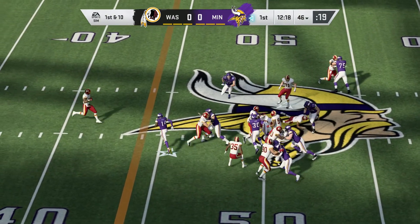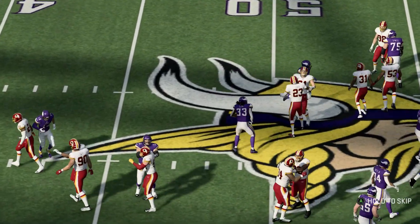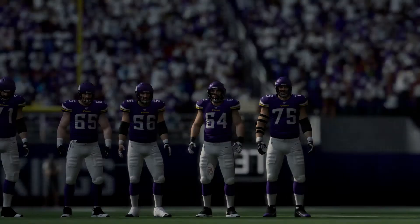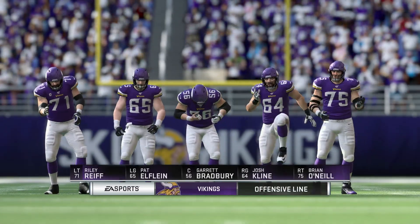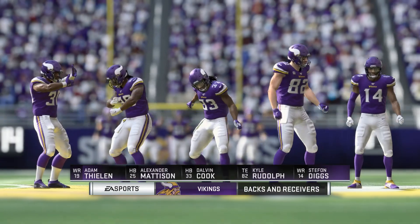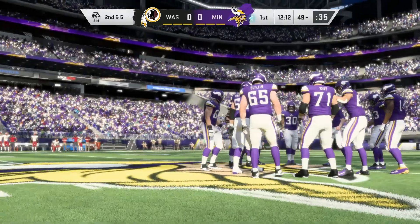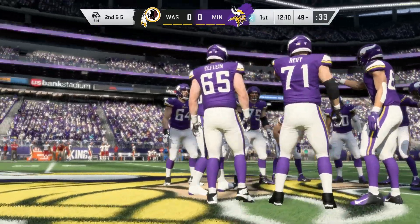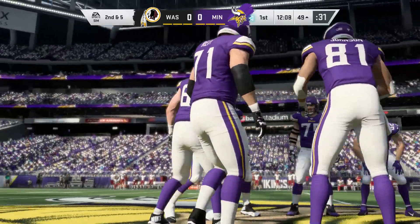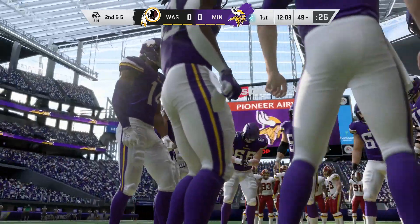Now the first carry for Dalvin Cook, and he's got it across the midfield stripe and into Washington territory. The tackle there by Fabian Moreau. And the offensive starters for the Vikings — for a lot of people, there are pros and cons to playing close to home in the NFL, but for Adam Thielen it's nothing but pros. Grew up not too far from the Twin Cities, loves being a Viking, and is a really dependable third-down receiver.